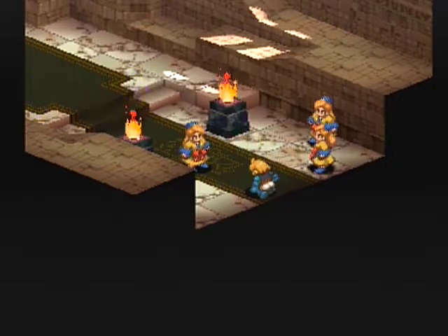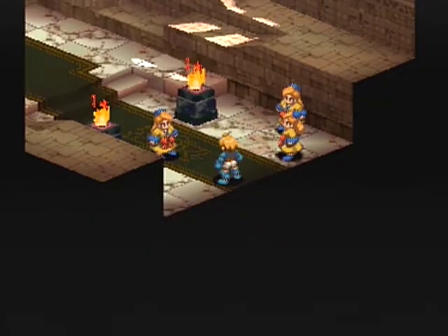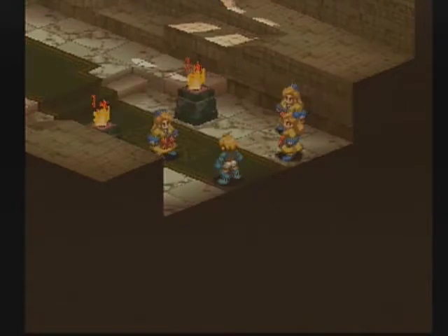Ultima probably was going to go off next and finish the job, unless he dodged it — I don't know if Ultima is dodgeable by all his stuff. Elmdor says to come underground to get your sister, and that is exactly what we're going to do. Here comes battle number three of our trilogy here at Limberry Castle.